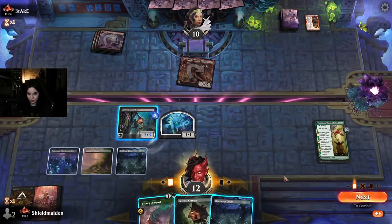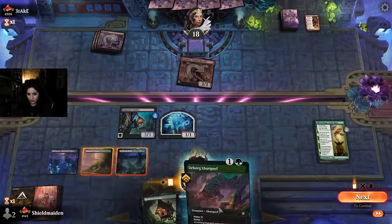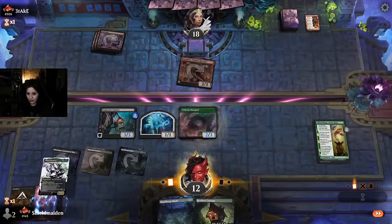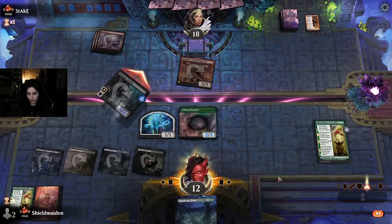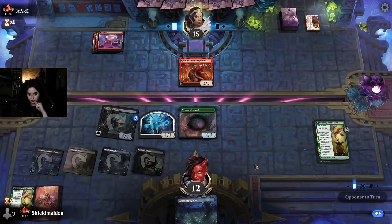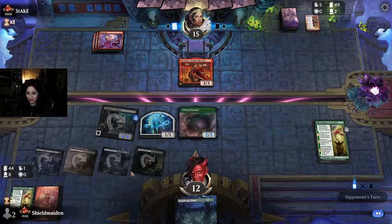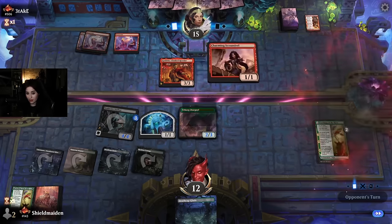Put it on the stalker. I kind of want to be greedy and kick Lurgoyf, you know what, I'm greedy — let's kick it, trigger descent again, this gets out of Lightning Strike range. I'll hold back with this 1/1, I might want to jump with it. It's a 4/4 now. I feel like Godric might go into the air though. The Lurgoyf is kind of whiffing for us a little bit.